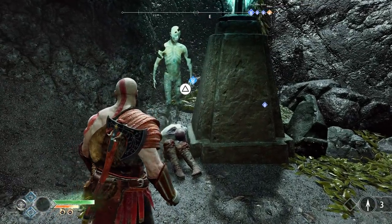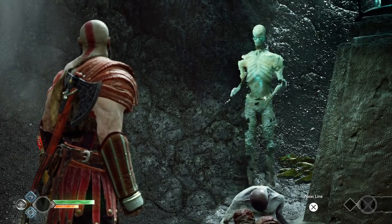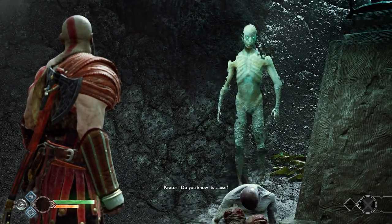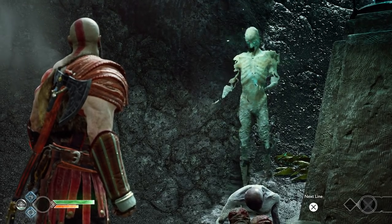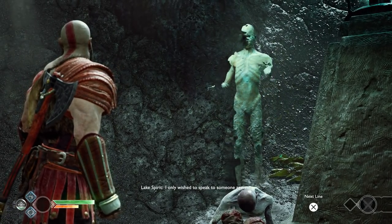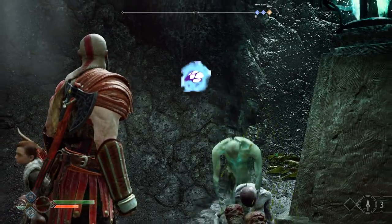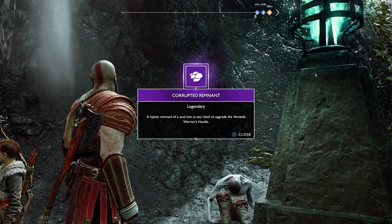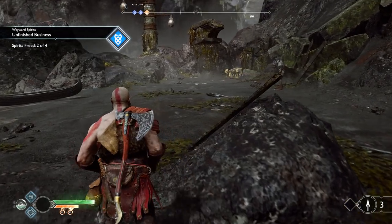A spirit appears — he can't remember the last time he saw something walk these islands that wasn't dead or corrupted. He speaks of a desolation gripping the land, growing more severe each winter. He suspects the appearance of the World Serpent and the great flood that followed caused it — many drowned, himself included, and the dead began to walk not long after. Atreus asks if they need anything, and the spirit says he only wished to speak to someone again — a wish now granted.